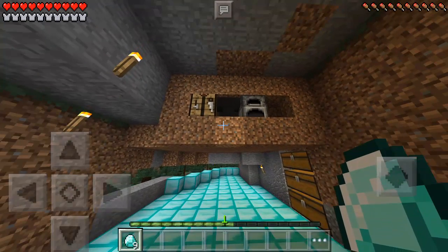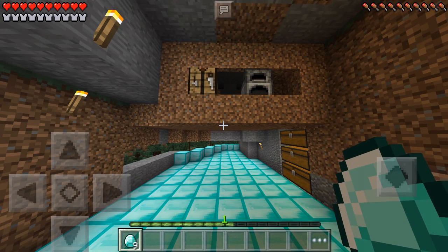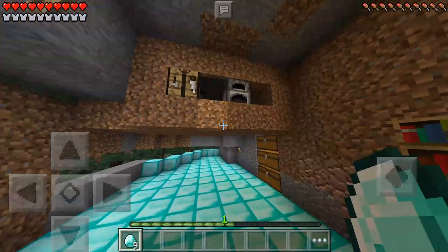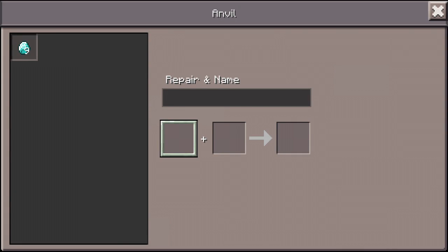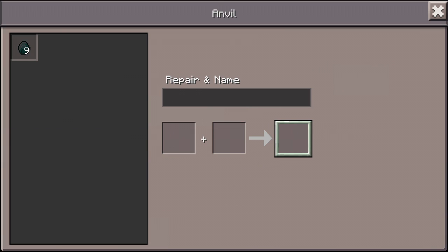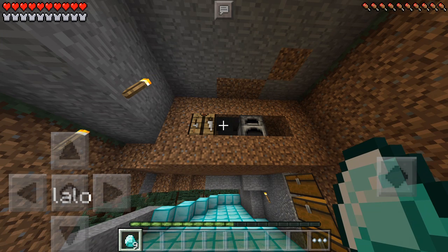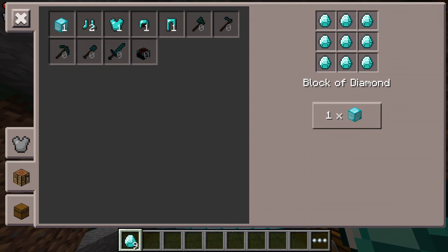Hello guys, I'm going to show you a duplication glitch. First you need nine diamonds, then name your diamonds — name it whatever you want. Now you use the diamonds, and now you have an unlimited amount of diamonds. I can make as many diamond blocks as I want.